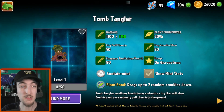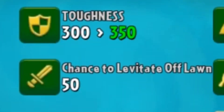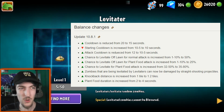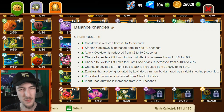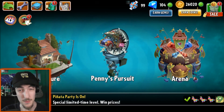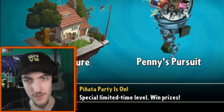Yeah the Levitator one however is crazy. Chance to levitate off lawn - it's gone from 1% to 50%. I've heard this is now essentially like an Electric Blueberry. It basically just kills a random zombie but only has a 50% chance to do so. Cooldown's been reduced. Chance to levitate off lawn for Plant Food has also increased. And here is the thing that absolutely should make the difference: zombies that are being levitated by Levitators can now be damaged by straight-shooting projectiles. Thank you game - that was one of the things I couldn't stand about this plant, the fact that it nullified pretty much every strategy you could use with straight shooters. Not to mention they can make zombies bypass the lawnmowers. Pretty much everyone agreed with me on Levitator being that bad - well, until Creep's video came out, because god forbid a Plants vs. Zombies fan thinks for himself these days.